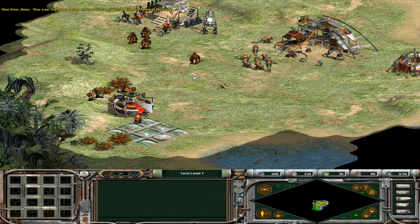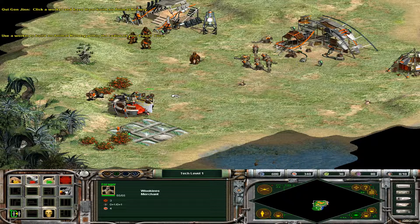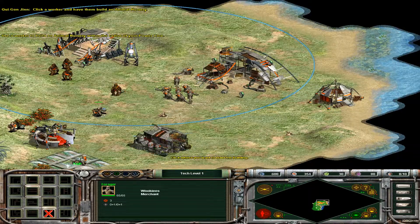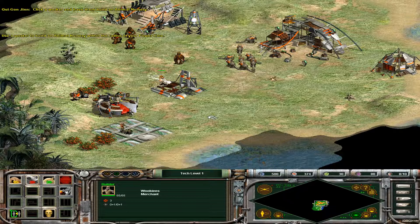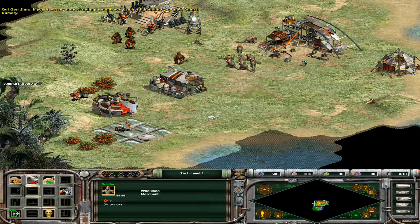You can create a renewable source of food with an animal nursery. Click on a worker and have them build an animal nursery. If you have any nerfs standing around, you can herd them into your new animal nursery. Just select a nerf and right-click on the nursery.